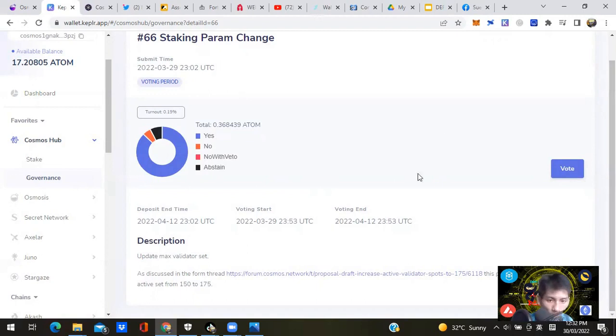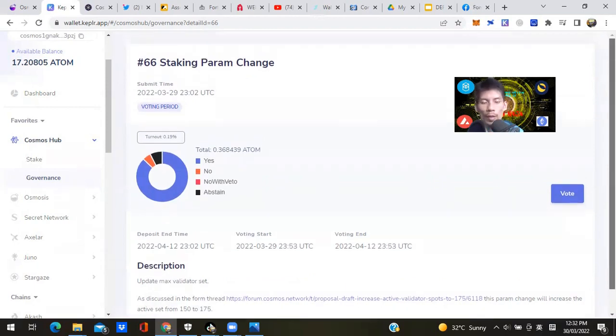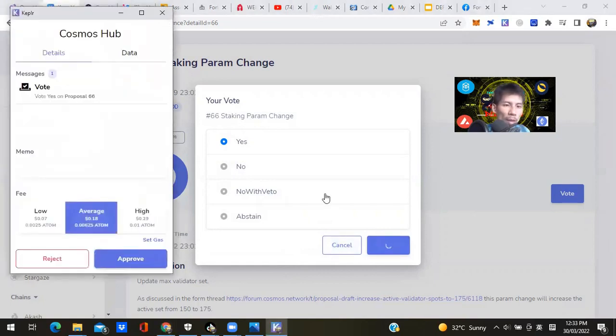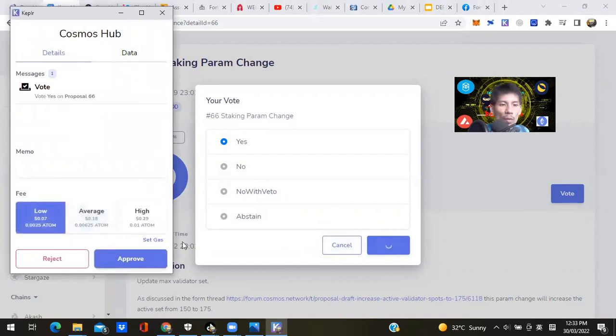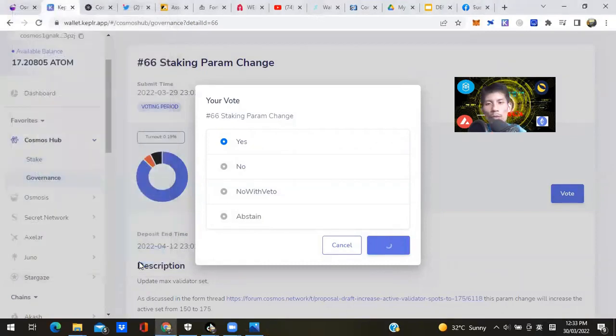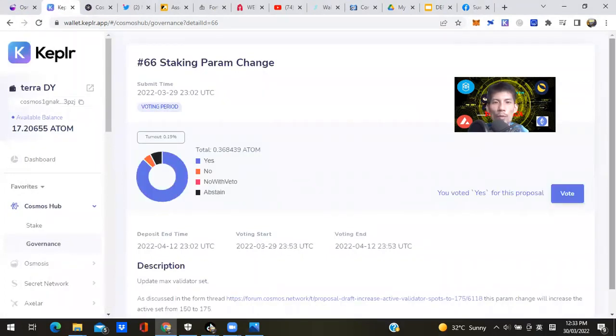Read the description of each proposal. This one is a staking proposal to change a particular pool's spots from 150 to 175. Vote Yes. Yes means you approve, No means you reject, No With Veto is a strong no, Abstain means you give up your vote. Click Confirm and pay a small gas fee. Do the DJ Ninja hack: click Low Fees, turn the default 250,000 GWEI down to 150,000 — it's just a vote, not a real DeFi transaction, so it doesn't need much gas.